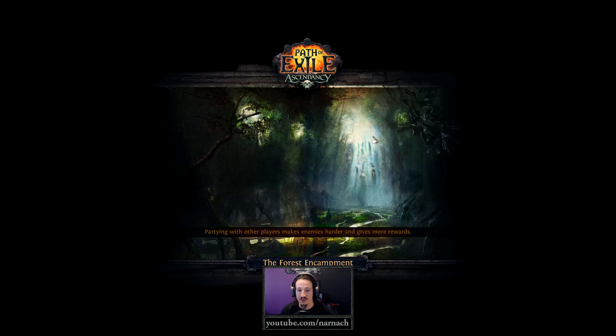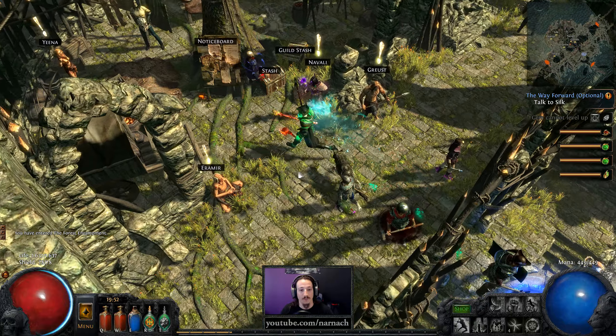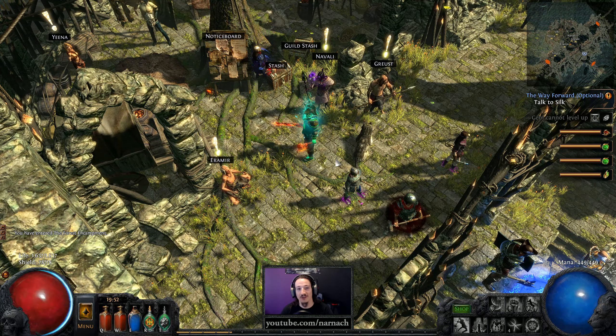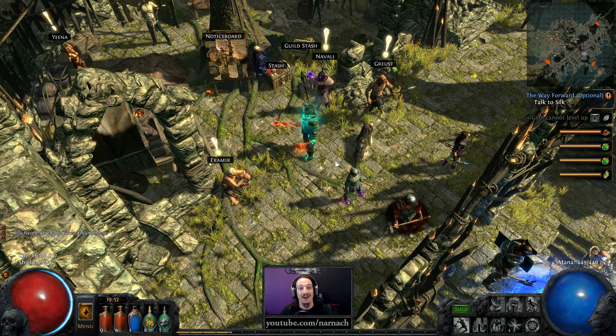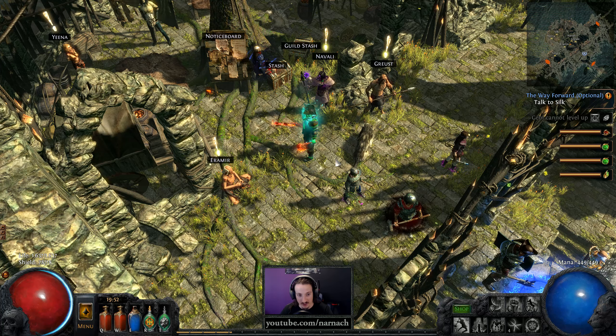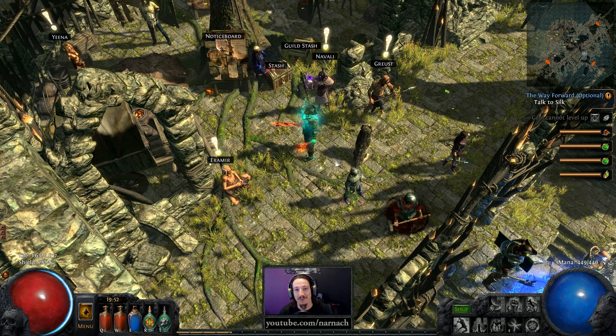Forest Encampment — that's the one area where prophecies won't trigger, so that's good. I'm truly going to call this an end. Thank you very much for watching, and I'll see you again next time when we do not clear act two in a single episode — I hope. See you next time, bye bye.